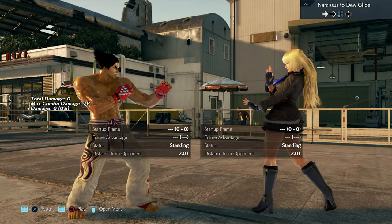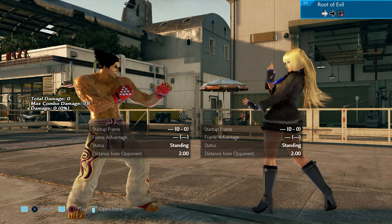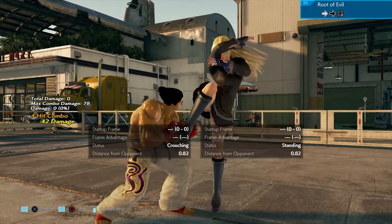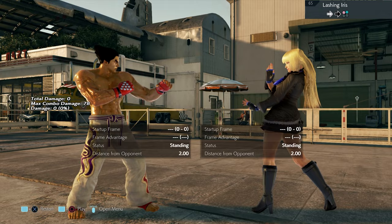Sidestep right and combo. Move 62 is a trap — leave it alone unless you know better, in which case put your comment in the box below. Sidewalk right and punish. Root of Evil is low parry into combo or whilst rising 4-4. Move 65: you have to hold back to block it — I'd leave it alone, but if you know how to punish it, leave a comment.